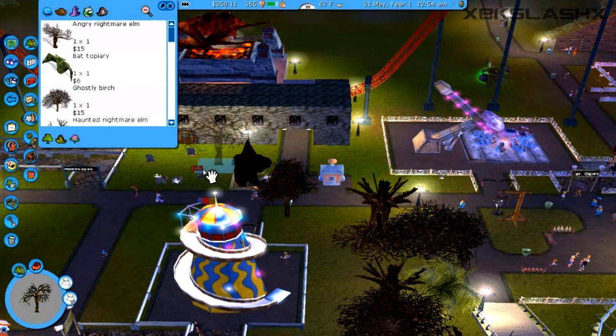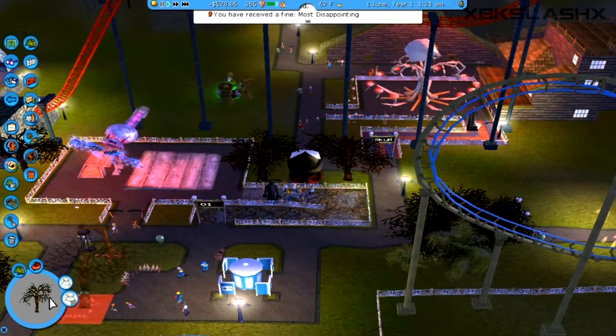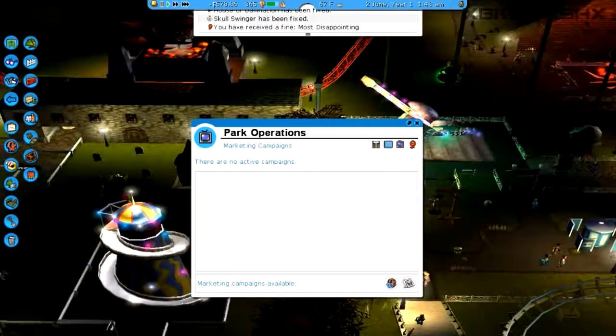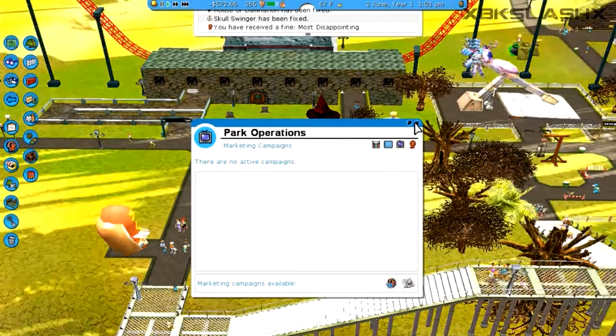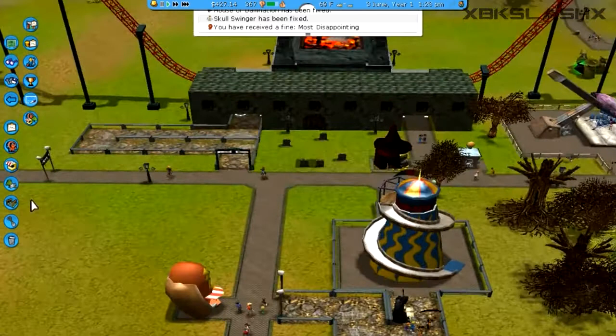Okay, let's decorate the area up a bit with trees. Oh — we received a fine, 'most disappointing.' What? How are we most disappointing? What did we even do that's disappointing? We lost 800 because of that — really? That is disappointing because I don't know why the park would be disappointing. I guess I have to take a loan out to pay for that fine. That's really lame, but what can you do.